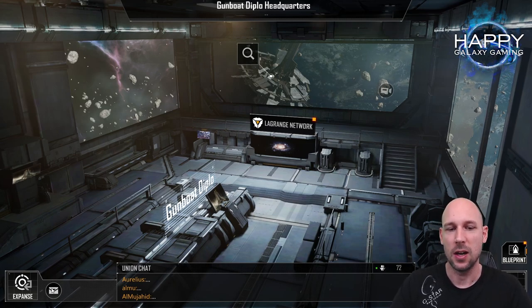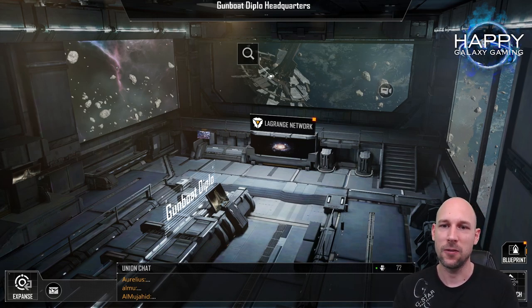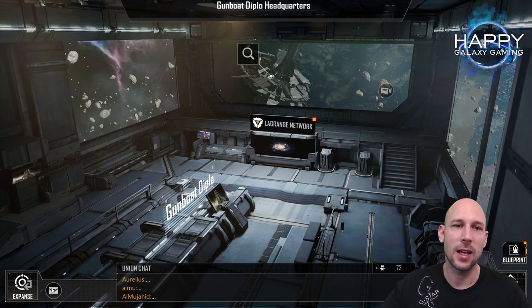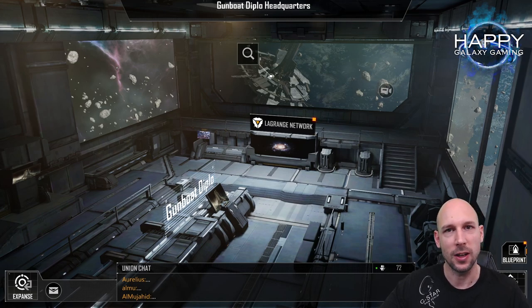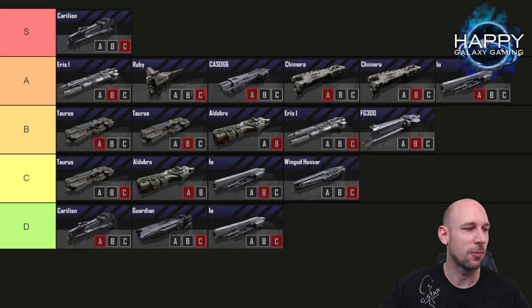We will start this video session with a new tier list — not about cruisers or frigates specifically — because we need to look differently at the ships we have available. We will start by looking at the ships we can use as frontline ships, as tank ships, and I will show you the full tier list at once and go through it.